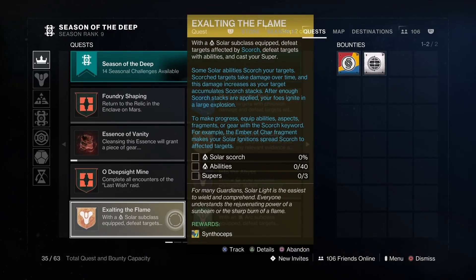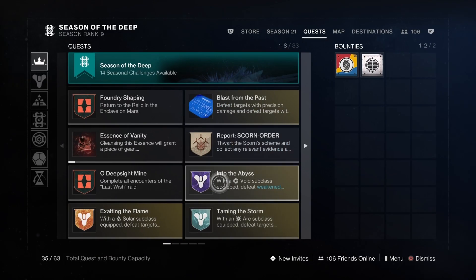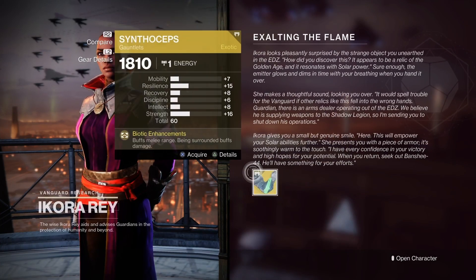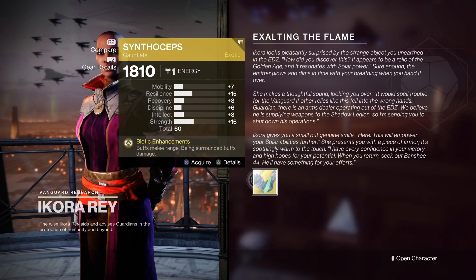Go to Ikora and pick up any of the 3 subclass quests on any character. Get to the step where you need to return to Ikora, then speak with her but do not claim the exotic.